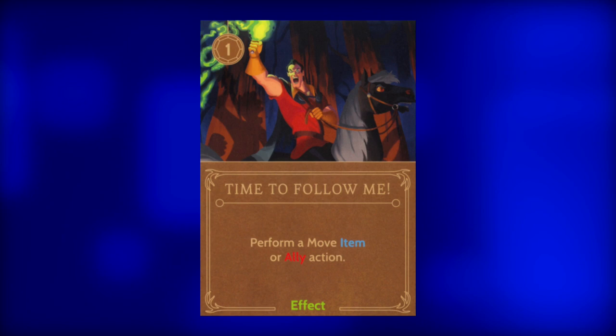Next, Time to Follow Me. Also for one power, Gaston can perform a move ally/item action. If Gaston has played his allies smartly, then this card should go right into the discard pile. Only use it if things are desperate.